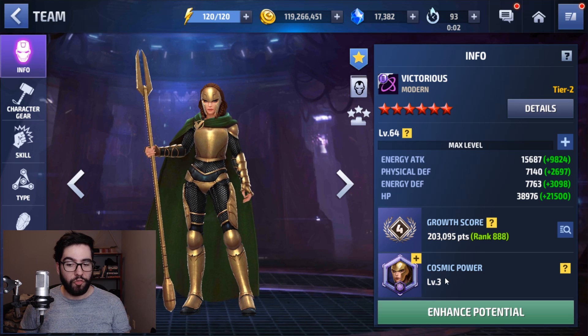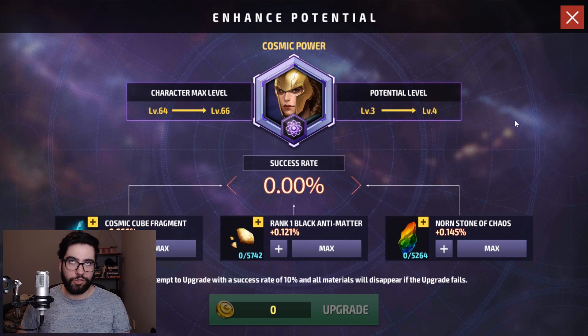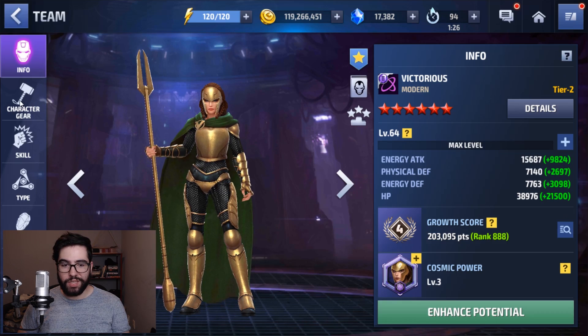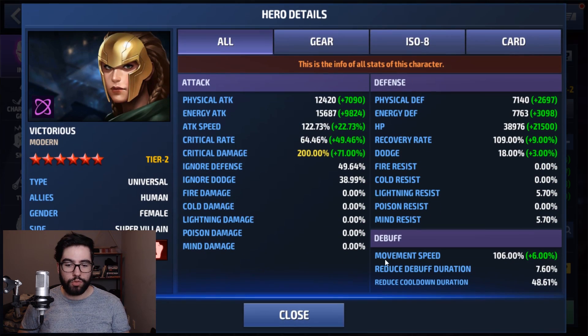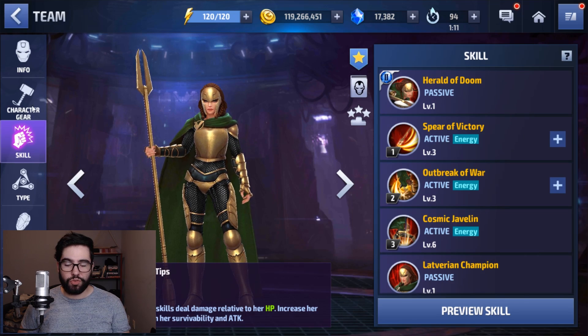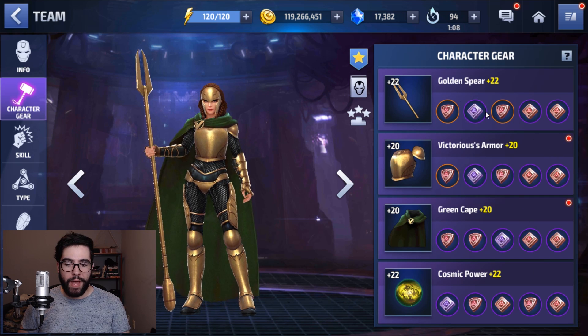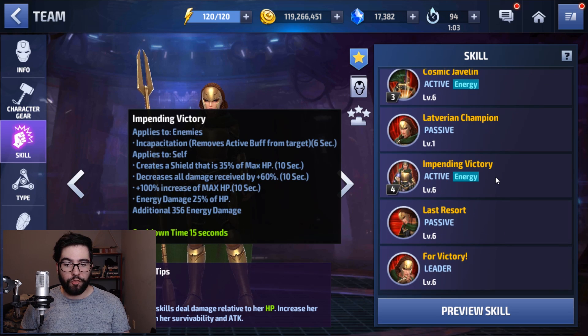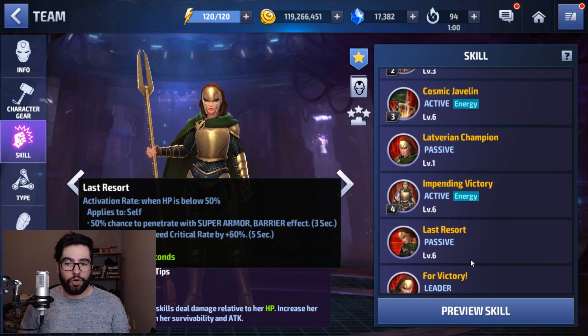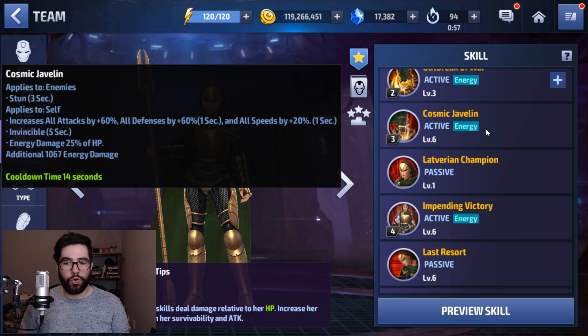In Victorious's case, she's level 64 — I just don't have enough resources to push her to 70 because of Doctor Doom, Johnny, and a bunch of other characters. I put her first and last gear to 22 to boost her attack and to try to boost her Ignore Defense and Cooldown to get them close enough to 50%. The Uru is HP and Crit Rate, trying to max those out in addition to some Ignore Defense. For skills, we really want to level up and max out her passive Last Resort, and also her Cosmic Javelin skill because of that crazy buff: 60% all attack, 60% all defense, 20% all speed.